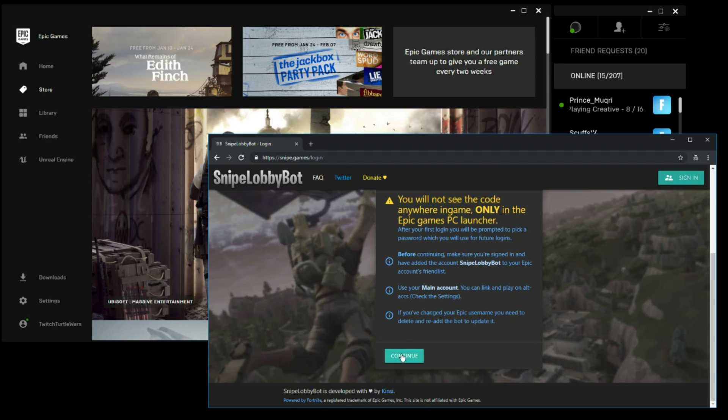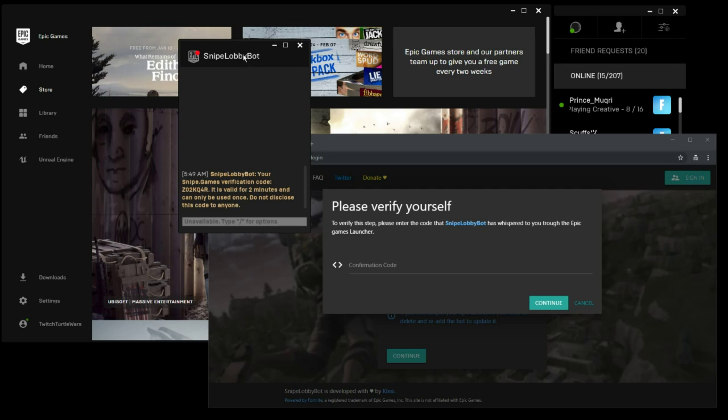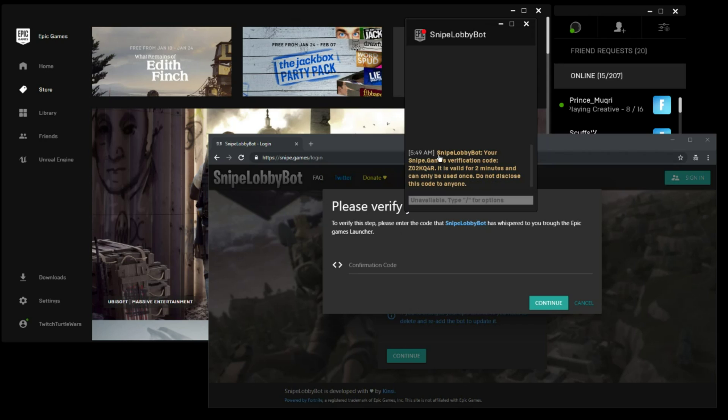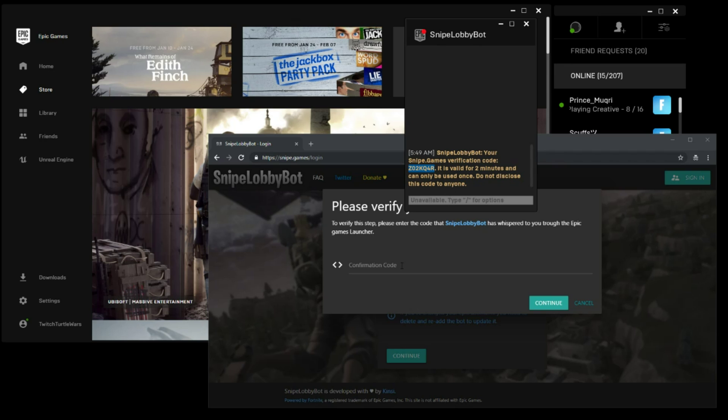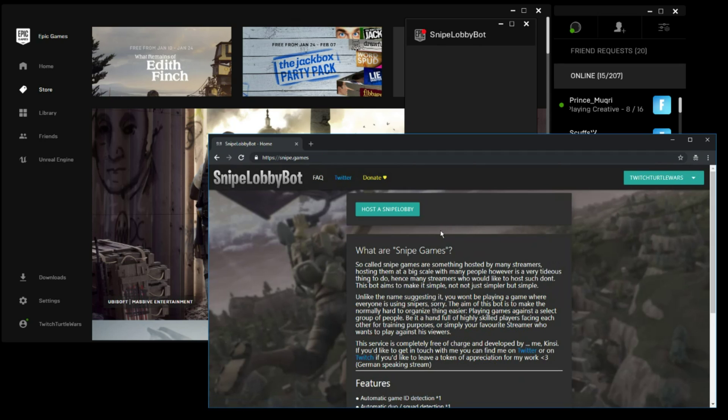Once it accepts, click Continue. I have Twitch Turtle Wars as my Epic name, so I'll click Continue. Then it says 'Please verify yourself - to verify this step, please enter the code sent by snipe lobby.' So this is where you open your messages in the Epic Launcher window. Snipe Lobby Bot sends you a message: 'Your snipe game certification code is...' - obviously I'm showing you guys this code because it doesn't matter, since by the time you see this I'm already confirmed and this is my alternate account. So I enter my confirmation code and click Continue. It says: login successful, redirecting. That's it!